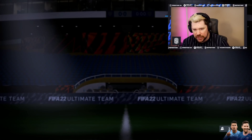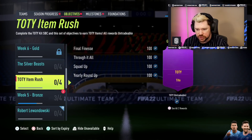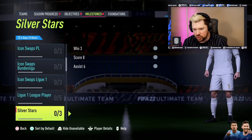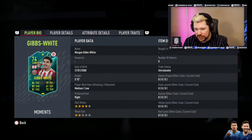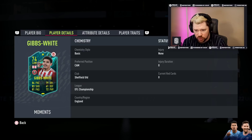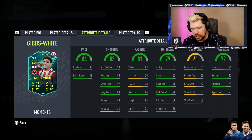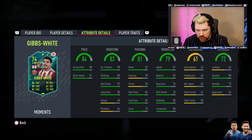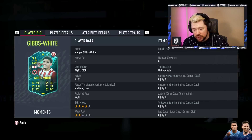From what I understand, there are no new objectives today, but there is a new Silver Stars milestone. Here is the Silver Stars — it's Gibbs White — and he's accompanied by a Future Stars Swaps token, so make sure you go check that out. He's got four-star skill moves, medium-low work rates. He's another English player, which makes it very easy to link with other English players like Gordon, Phil Jones, or Troy Deeney. As a Silver Stars card, his positioning, shot power, and pace are quite good. Short passing, long passing, and vision are nice, though dribbling and physical are a little lacking.